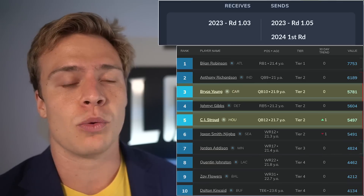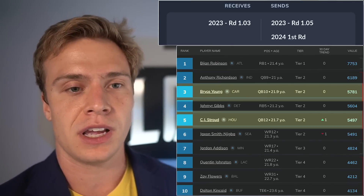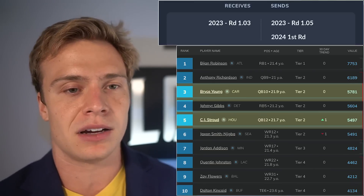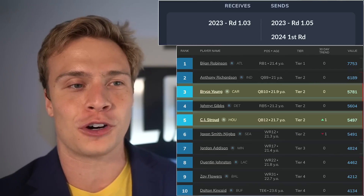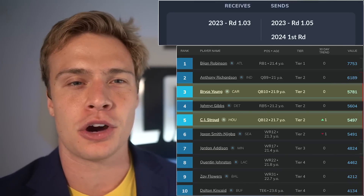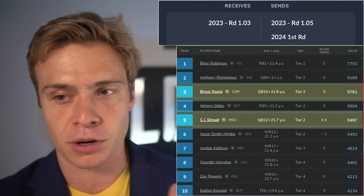Trading the 103 for the 105 and a 2024 first — the 105 ended up being Jameer Gibbs, so you're essentially trading Bryce Young for Jameer Gibbs and a future first. I love it. If we can stack up 2024 firsts and give ourselves more flexibility during the season to make additional trades with our dynasty team, that's perfect.